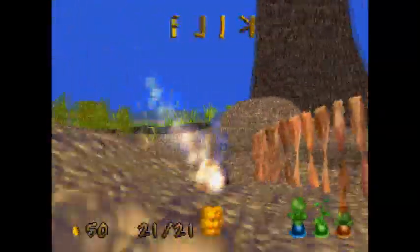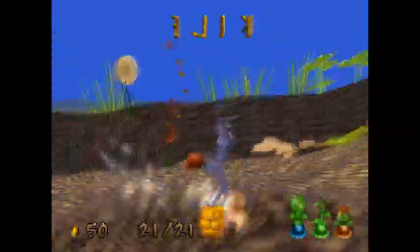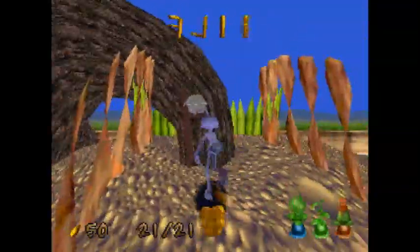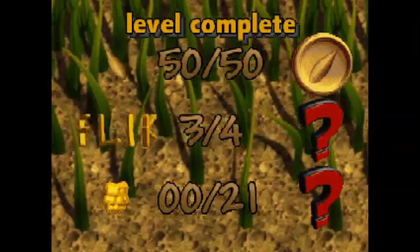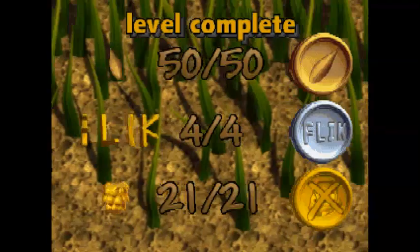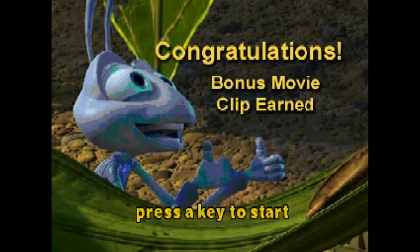Flik will actually continue spinning for as long as you don't jump, which is kind of funny. Never too much grain. F-L-I-K spells Flik — that's me. Also, unless I'm mistaken, I don't think there will ever be more than 50 enemies on one level. Congratulations — another bonus movie clip awarded! This is why you really want to get 100% in video games: so you can get little, very short, low-resolution, low-sound-quality clips from a movie that you probably already own.